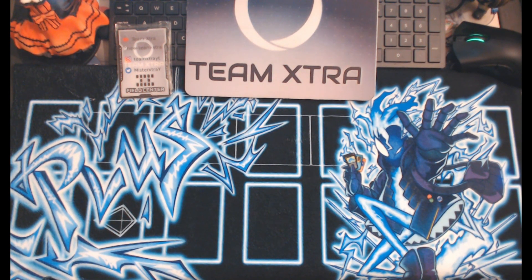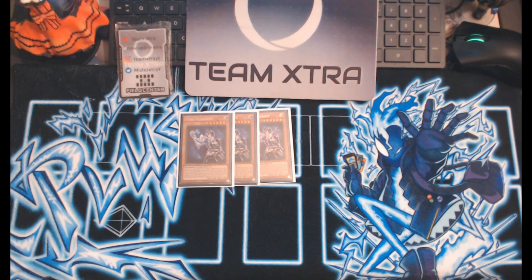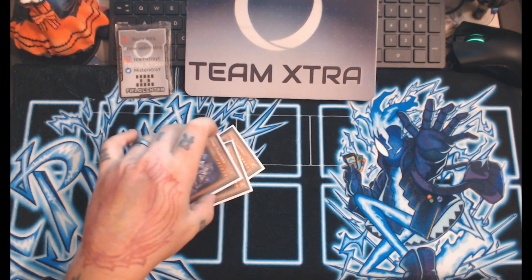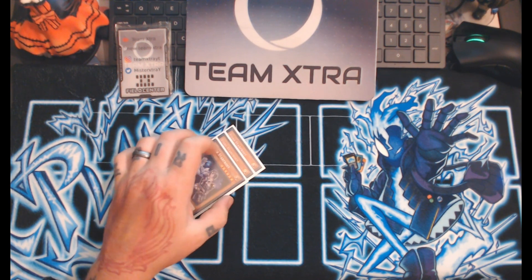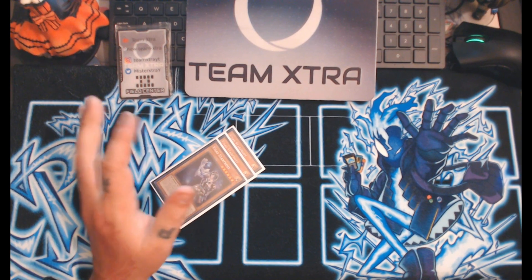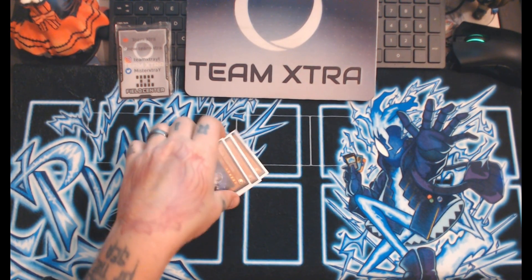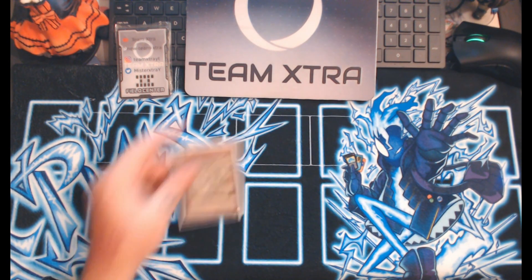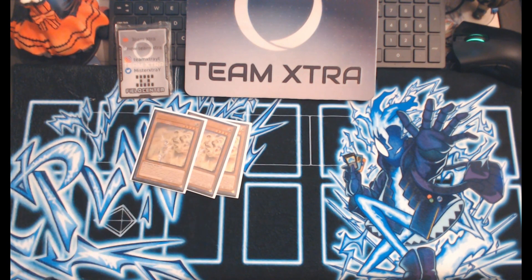Now we're going to do the Manadium stuff. As always with Scareclaw Manadium, we have our bridge card - Vices. Vices is an immediate three-of, don't even question it. If you do your combo correctly you're going to end up putting two of these in the graveyard. He is the main poster boy, lets you do a lot of stuff. With your increased Scareclaw package, your Vices can pop them too. Three Vices, not up for discussion.